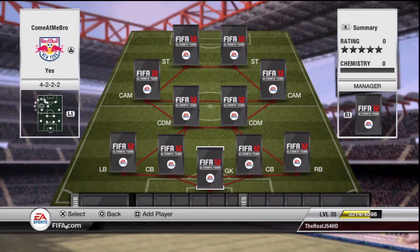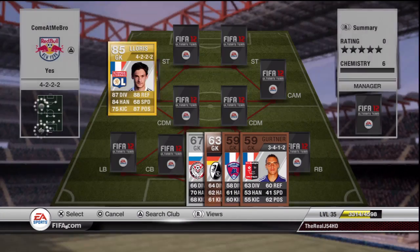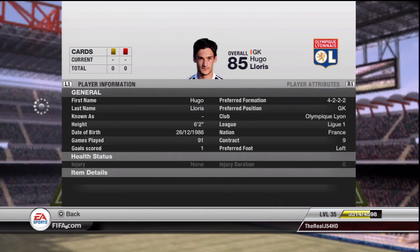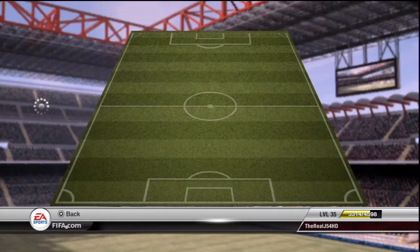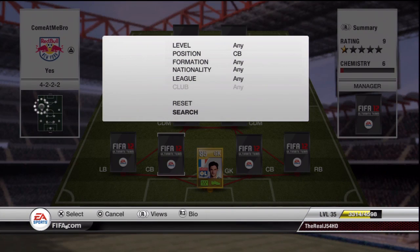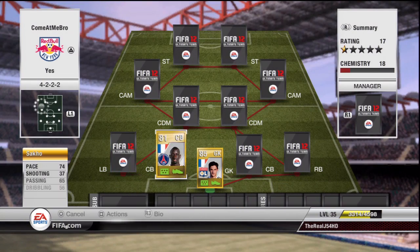Now, in goal we have Loris — a really good goalkeeper. I'm not going to go into too much detail about him since he cost me 3.4k and a lot of people will have used him before. The defense is really solid players that everyone has used before — it's just a really solid French defense.